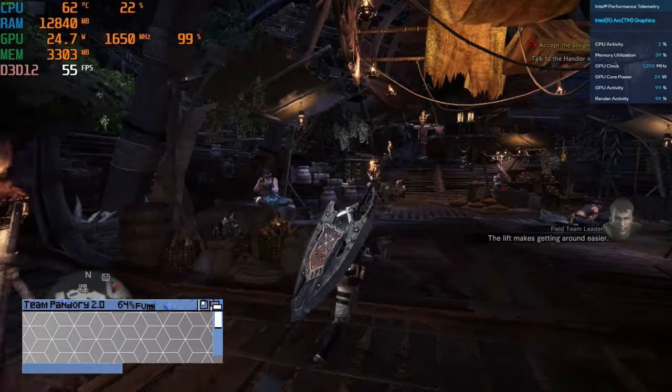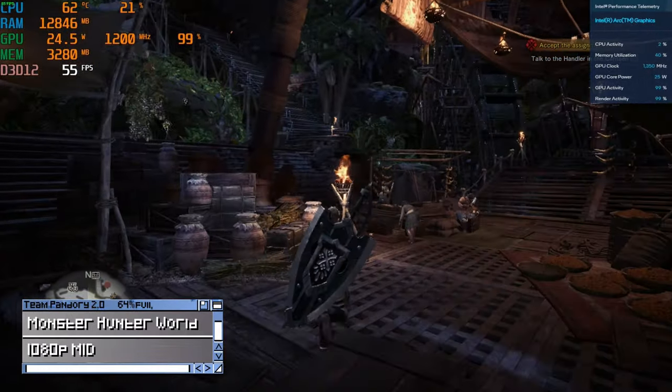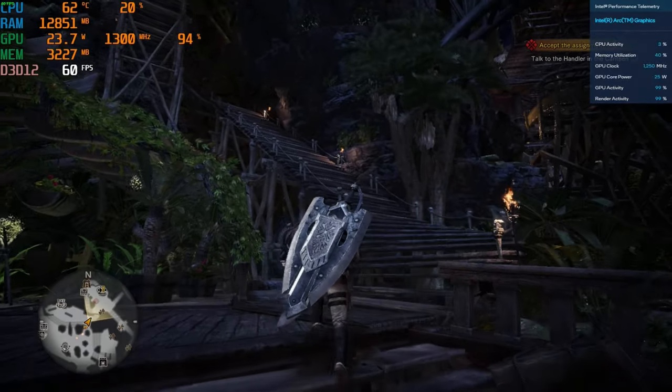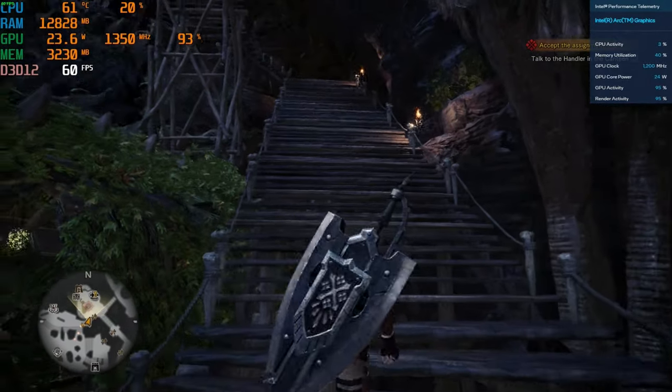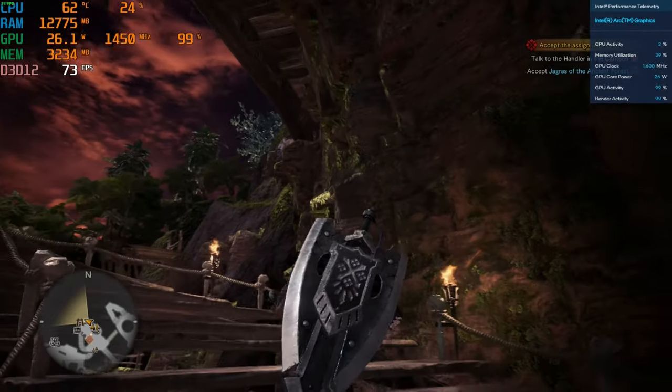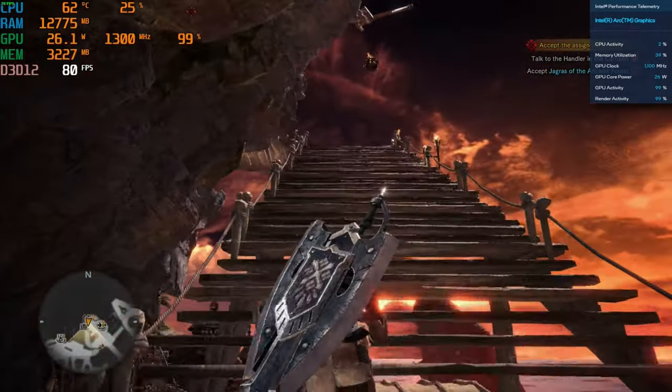Monster Hunter World, 1080p mid. We can get above 70fps if we switch to low, but while we're on missions we're realistically around 60fps.